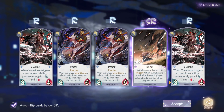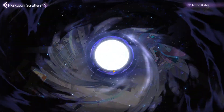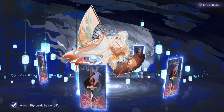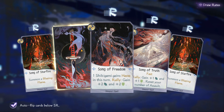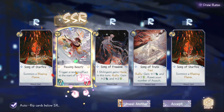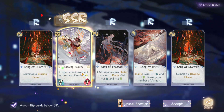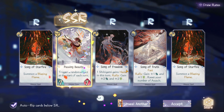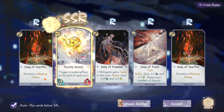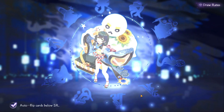With 20 packs and the draw rates, we should at least get one SSR — we should be guaranteed at least one. And I spent money on this. I've actually been curious about those rumors like 'oh if you spend money you have a better chance.' Oh yes! Oh my gosh, are you serious? We got our first SSR — 'Passing Beauty: Trigger a random effect at the start of each turn.' Interesting! This is a spell-based focus character, Shiranui. One shikigami gains haste. I've actually gone against decks that use this shikigami. Passing Beauty looks awesome! So we got one SSR which is great.